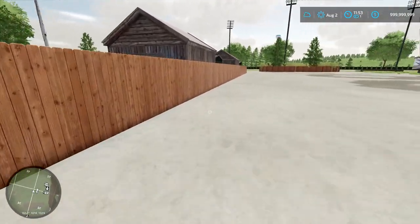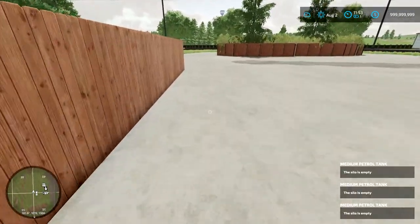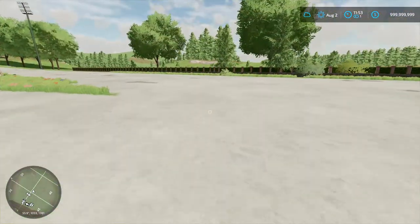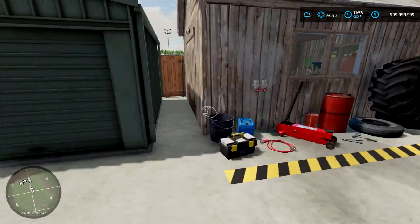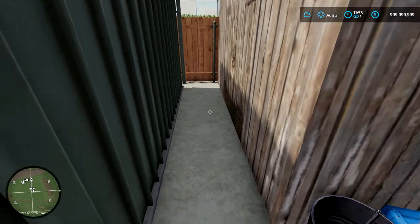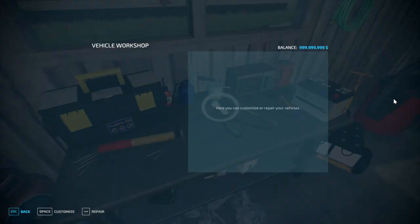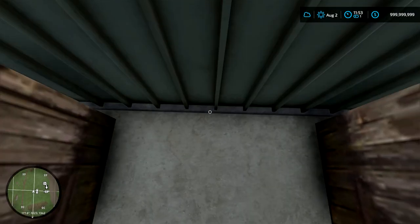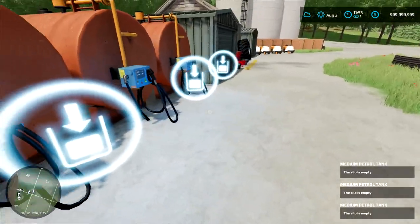Then over this fence — I think I got up on the pressure washer — jump over here, and we've got the pit lane, where it's got these little sheds. I believe only one's accessible — I believe it's this one. Basically how you get into it is you have to stand like this, then you can open up the doors, and from there you can go into the vehicle shop and customize it, then shut it on your way out.